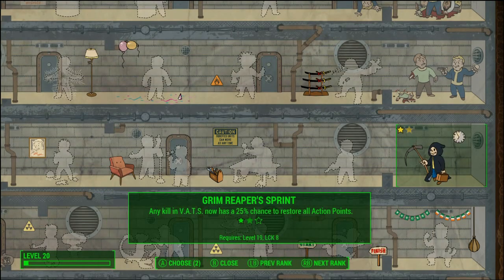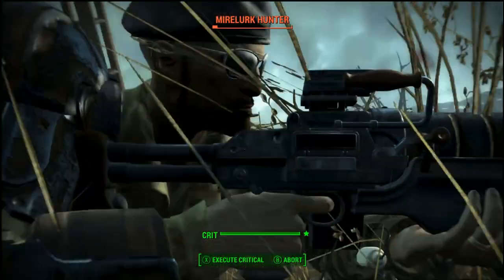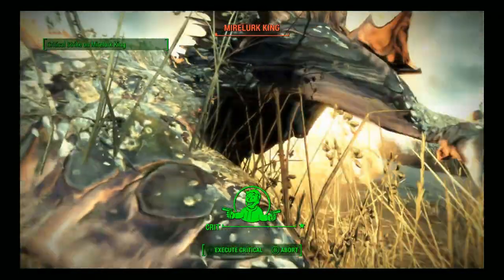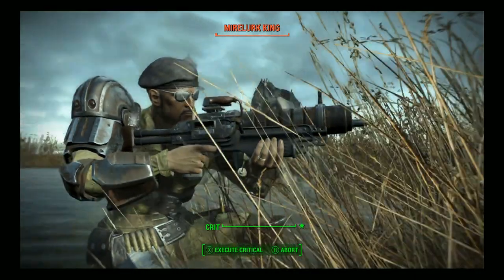Perks 17 and 18: Grim Reaper Spirit. Using a rifle requires a lot of AP to perform each shot. With the high SPECIAL Luck stat, we can constantly restore AP with a lucky kill.